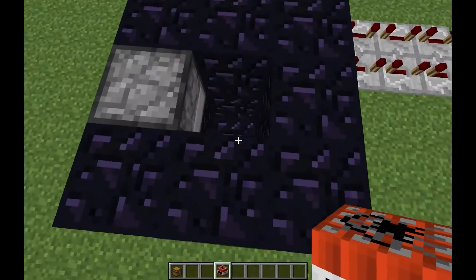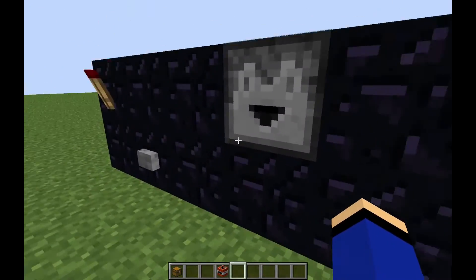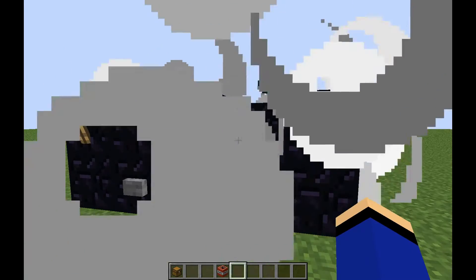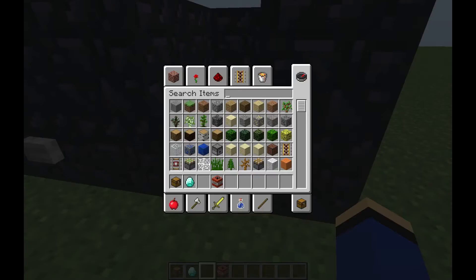Once you get really good at that, you want to place the TNT right there. Then you press the button and look at the redstone torch. I failed — yeah guys, I'm a failure.